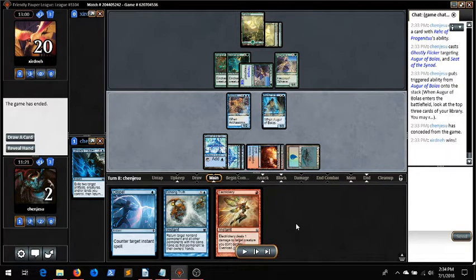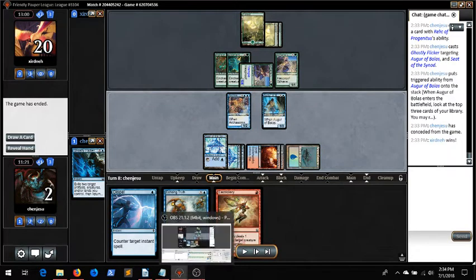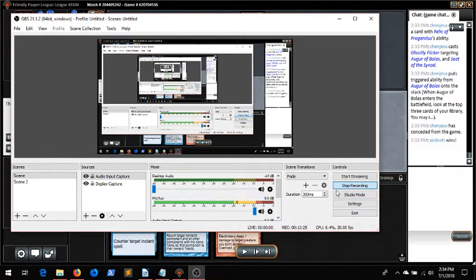Kind of a heartbreaker to lose to Stompy. But as I said, I put more Snaps in the deck — I think the amount of removal is the same when it comes to Electricery and Galvanic Blast. I also put in a couple more Artifact Lands just to turn on our Galvanic Blasts. We're probably better set up for this matchup than we used to be. I'm going to play this in a league again and hopefully it'll work out. Anyway, thanks for watching — that was round two, on to round three.